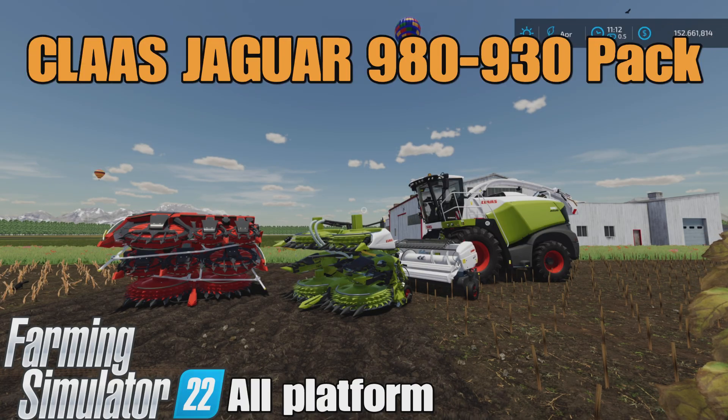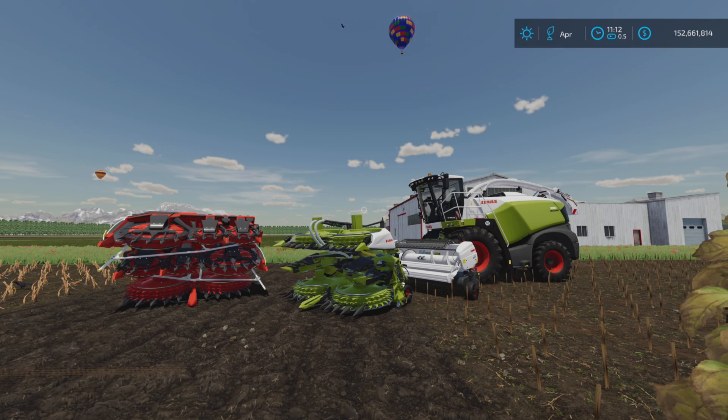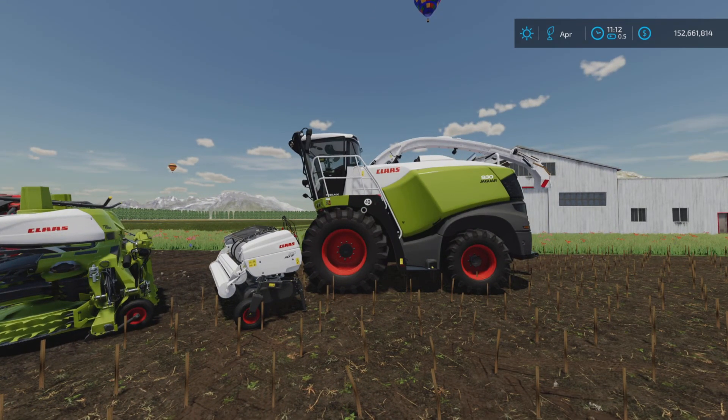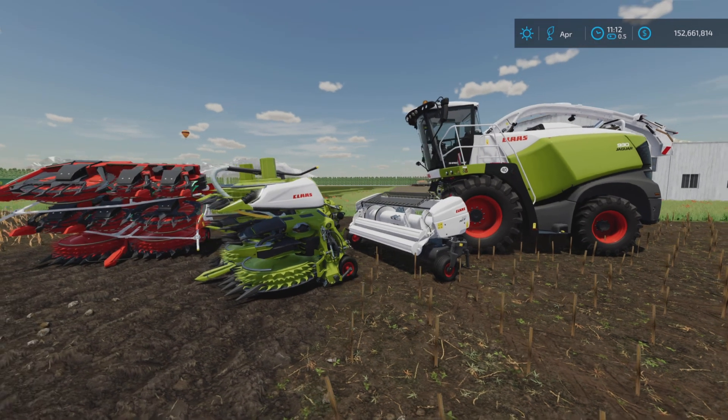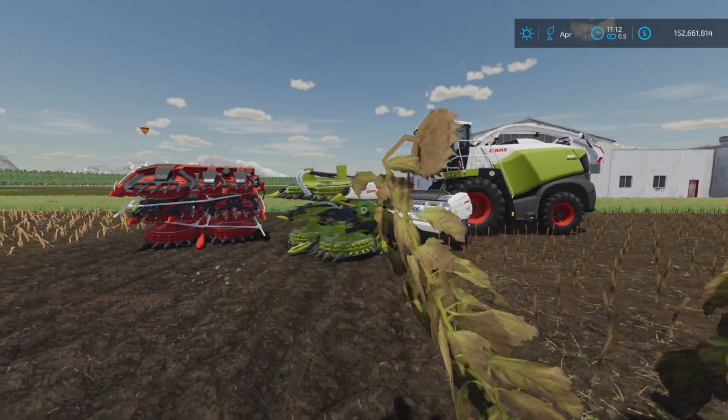Loony Farm Guy here, and this is the Class Jaguar 980-930 pack by Calderon on Farming Simulator 22, for all platforms - PC, Mac, and console. I'm on PS5 here on the Georgia Farms map. This is 52.13 megabytes to download. It comes with a harvester at 27 slots on console and three attachments at nine, eight, and six slots each.